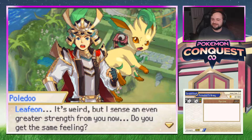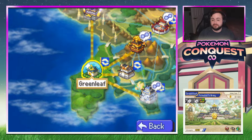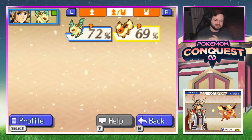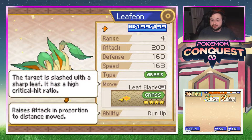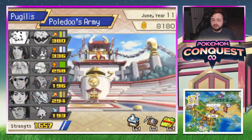Gotta love Leafeon — it's weird but there's even greater strength from you now. We're friends, Leafeon. With our higher link it's 431 strength versus 469 strength. He gets Run Up into Leaf Blade, which is a high crit ratio with 200 attack. Eevee is the next kingdom so we won't use Leafeon there, but we have Leafeon and I'm happy about that. When we end the month everyone does their training — another Eevee should pop up, right?